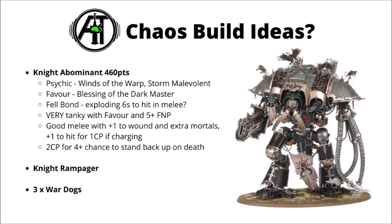For Chaos build ideas: first, the Knight Abominant for 460 points. Winds of the Warp and Storm Malevolent might be the most tempting psychic powers - the 5-plus feel no pain, and Storm Malevolent gives plus 1 to wound in combat and mortals on 6s, turning his medium melee into something genuinely threatening. Then the Blessing of the Dark Master favour stops enemy re-rolls and can make him harder to hit when unlocked. With Exploding 6s to hit in melee as the Felbond, you've got an insanely tanky knight that hits incredibly hard in melee - exploding 6s, plus 1 to wound, extra mortal wounds, and potentially for 1 CP an extra plus 1 to hit if you're charging. He's a pretty reasonable unit to force your opponent to deal with.